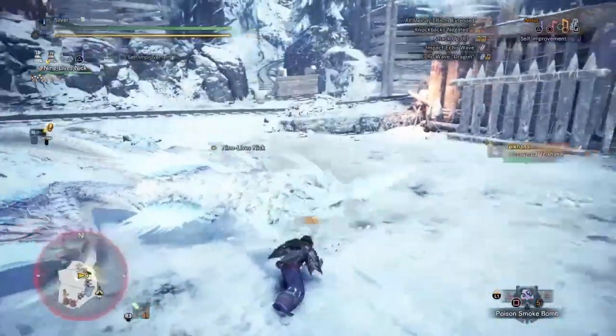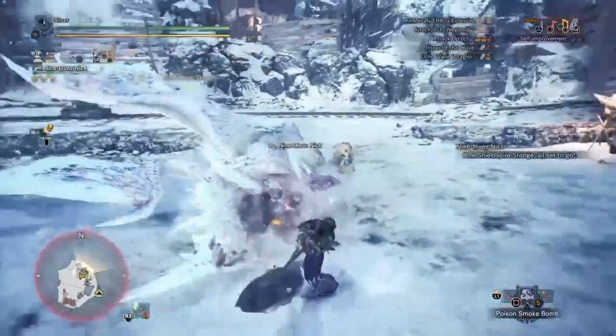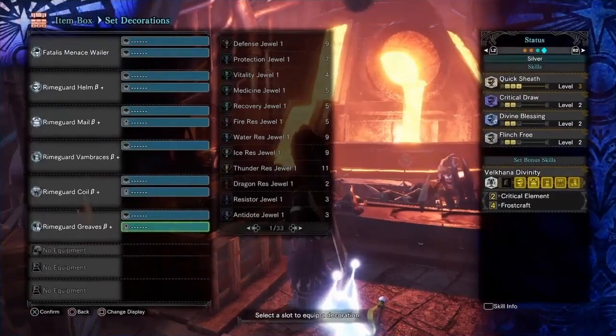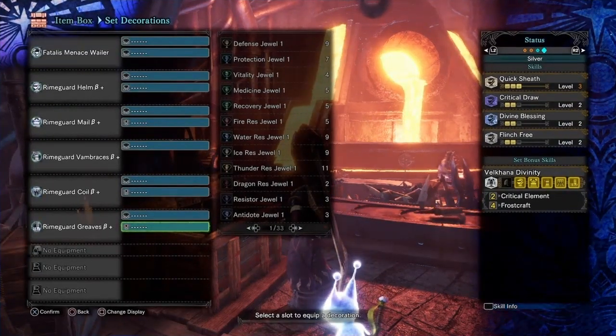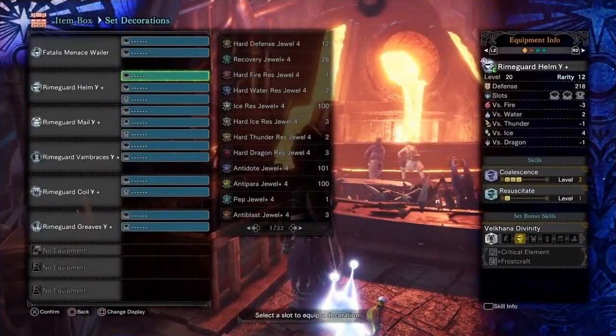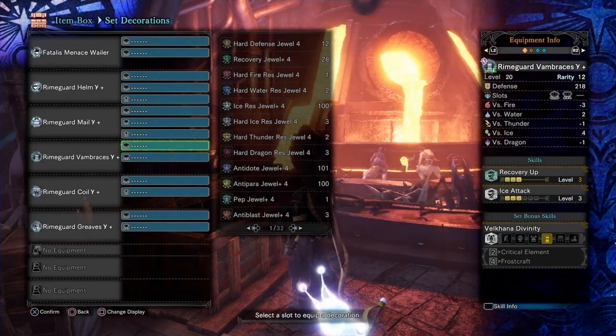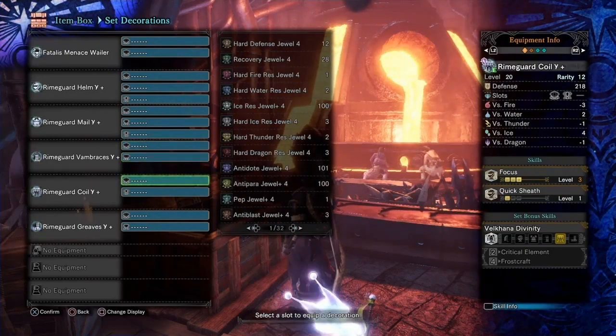Like the other Gamma Armor sets, these pieces offer a new take on the original version, and this time that new take is a nice one. The old set was geared a bit towards Greatsword, so for Hunting Horn users the pieces were mainly just useful for the set bonuses. The Gamma Armor set on the other hand gets both better slots and more useful skills. The best pieces are the helm and the legs, which max out Coalescence and Peak Performance respectively.